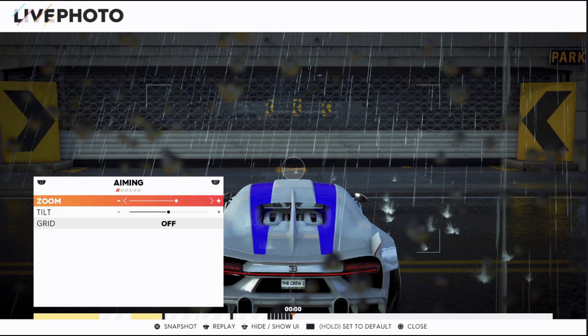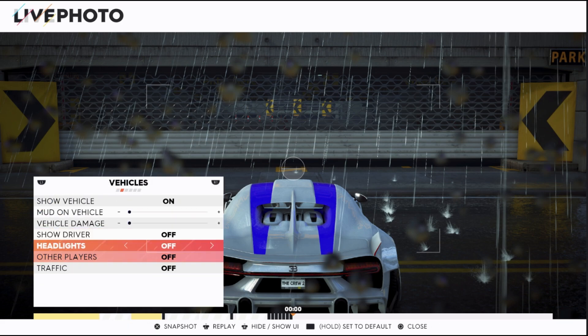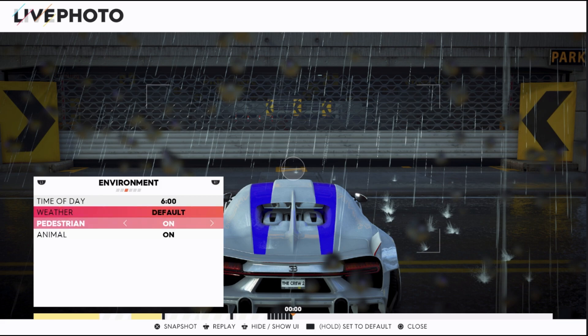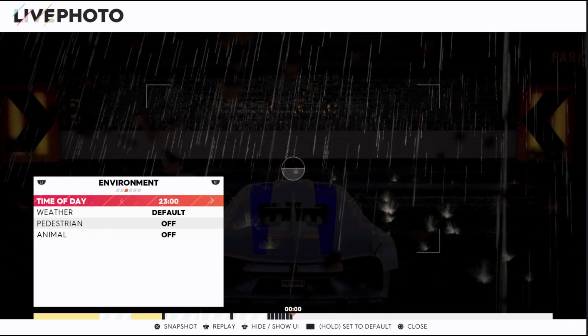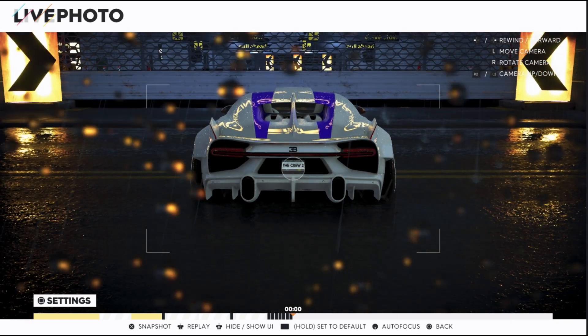While you're in Photomode, go to settings and turn off all these options — show vehicle, pedestrians, and animals.